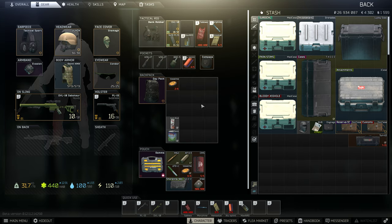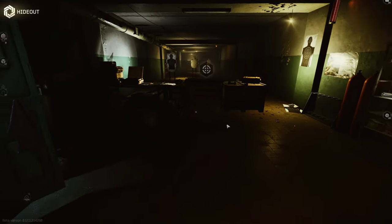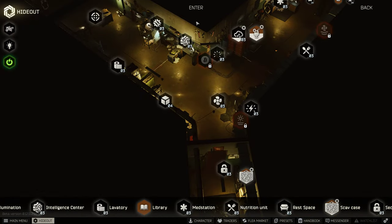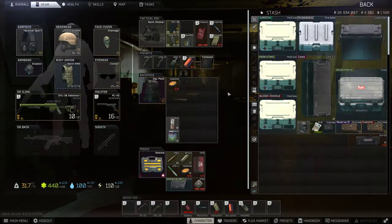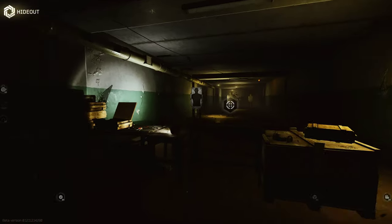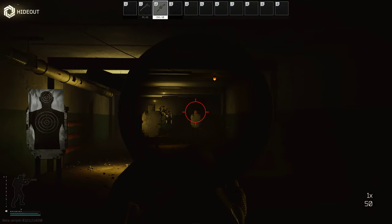Hey everyone, just a quick fix for that cursor bug in the hideout. Here's how it looks normally. To fix it, when you enter the hideout just hit Tab two times and it's gone — then you can actually use your gun properly to test.